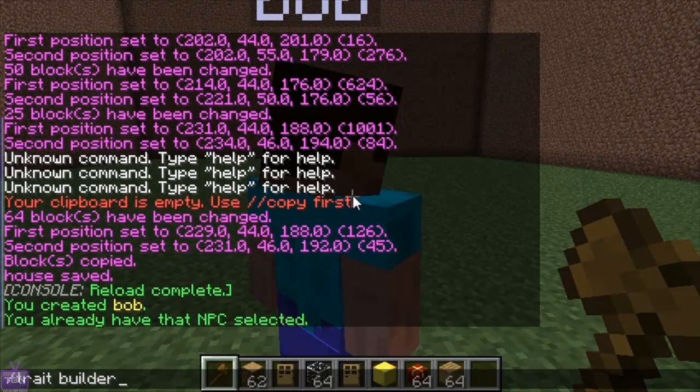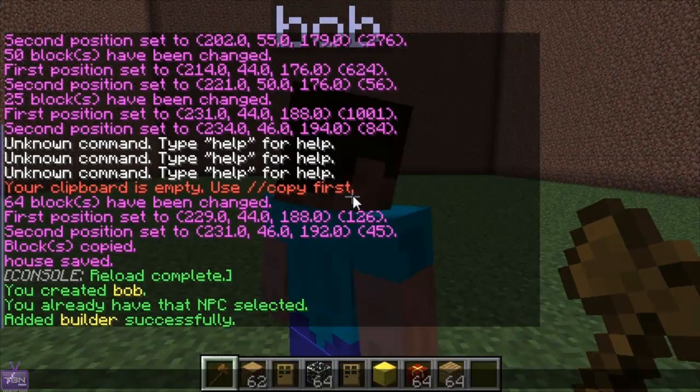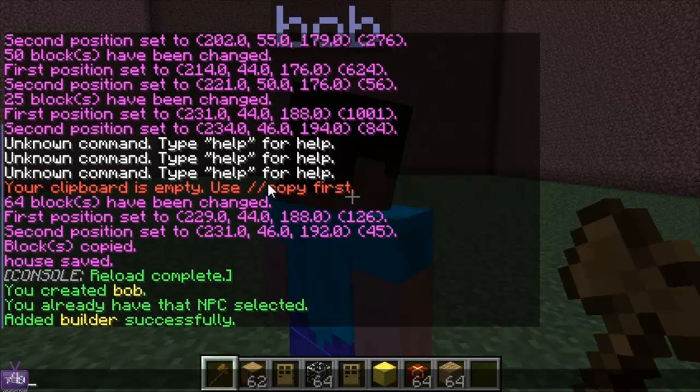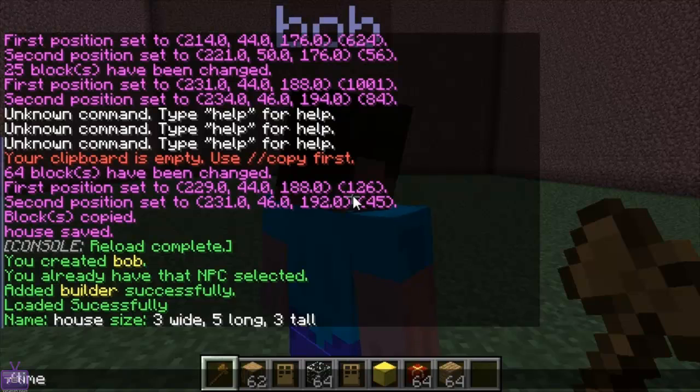Then set the trait to builder, so now you can build things with the mod. Then you have to load the file you're looking for: slash builder load, and then the name — I named it 'house', so I type in 'house'. You'll see it says it's three wide, five long, and three tall.